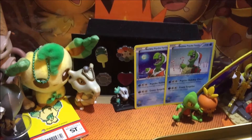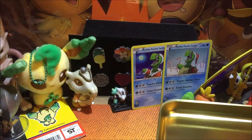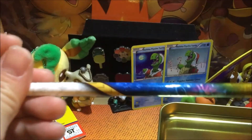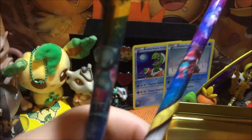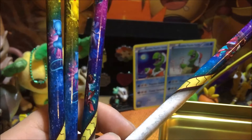Inside the chest we've got five Shiny Legends packs and four pencils. The pencils have Pikachu and Mew, Pikachu and Mew again, Genesect and Mewtwo.